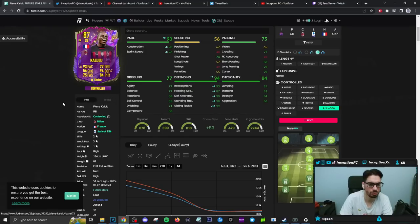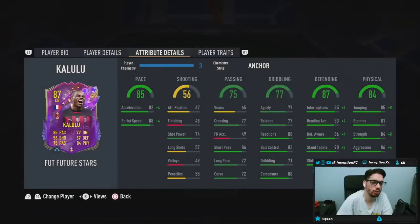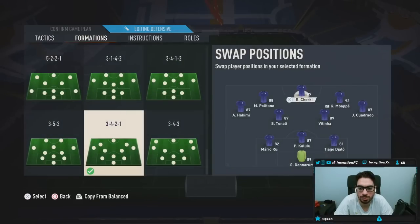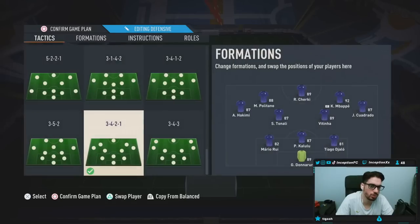I want to see what he's going to be like on a shadow chemistry style while working with his physical stats. It's a card that has no traits — usually when players have the 'dives into tackles' trait it's very helpful. So with Kalulu, we're just going to be using him as a center back, playing him in the three-back formation right down the middle. We have Mario Rui and Tiago DiGiolo just for chemistry links. His only instruction is stay back while attacking.